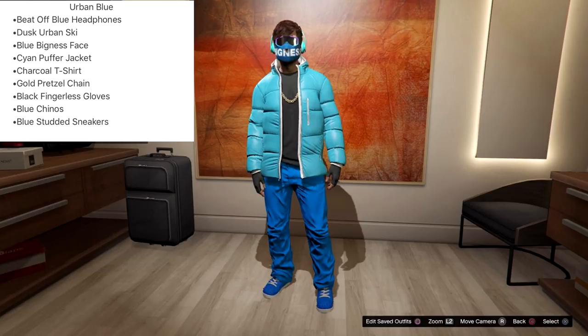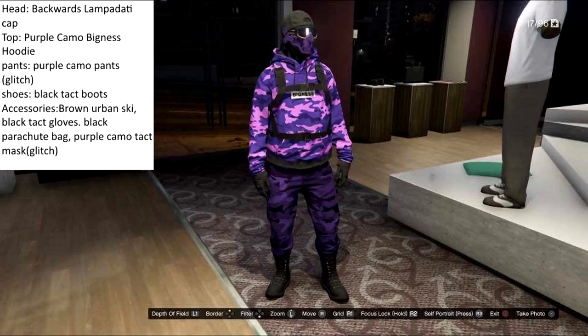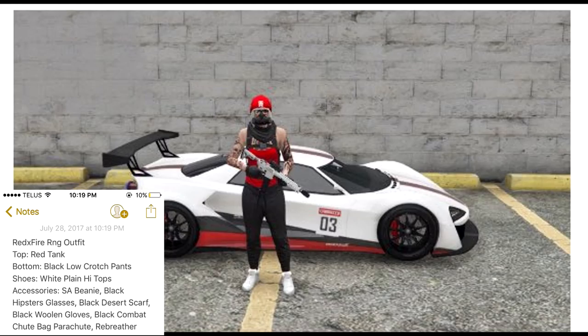The next one from Michael Peak is called the Purple Assassin. Unfortunately you're going to have to glitch the purple camo pants on, but I really really like this. When it comes to camo outfits, normally you don't really get much color in them, but this one just looks so cool. I like the dark purple on the bottom, the lighter purple up top, and then going back to the darker purple for the face mask — all the other stuff just adds to the outfit.